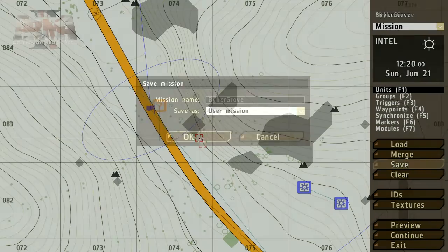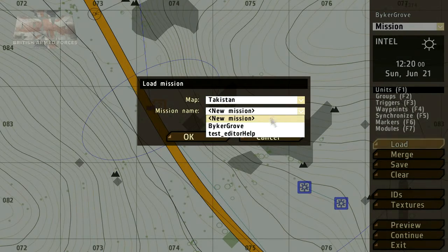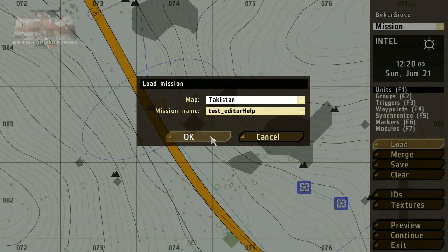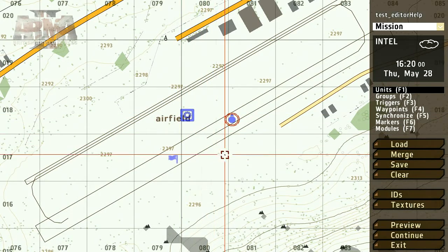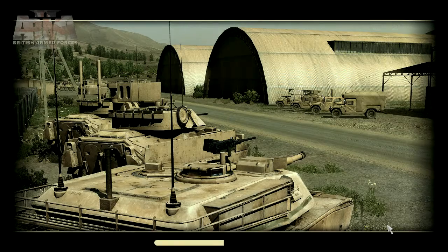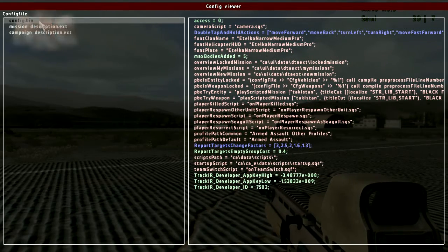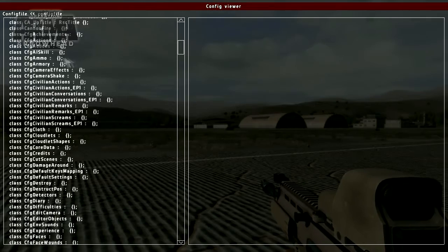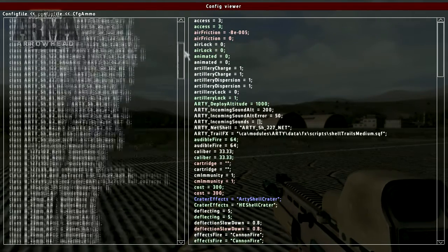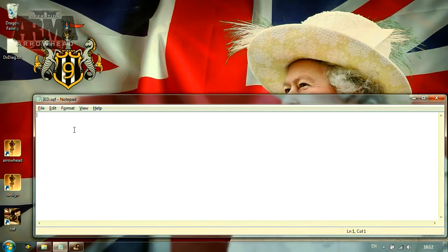Now we've pointed the mission to the script file, we need to put some functions in it. But before we do that, let's take a look at some of the functions already at your disposal. To do this, it's necessary to show you a couple of interfaces — specifically, the Functions Manager and Config Viewer. Don't worry too much about how to access these interfaces for the moment. Rather, it's only important to know that they exist and what they can be used for.